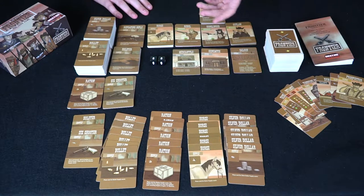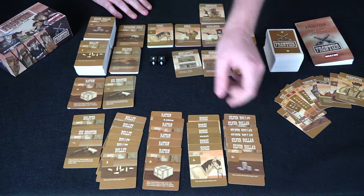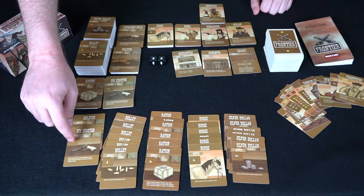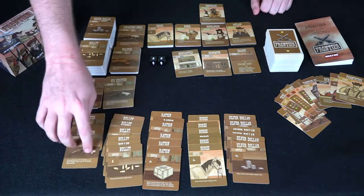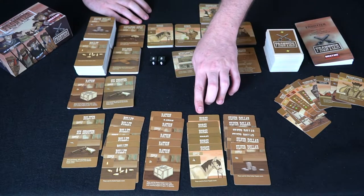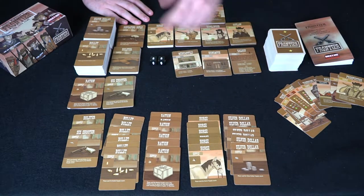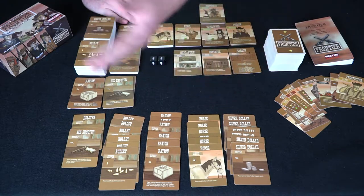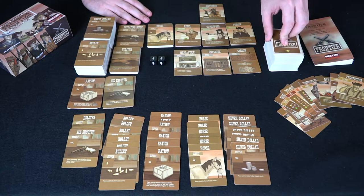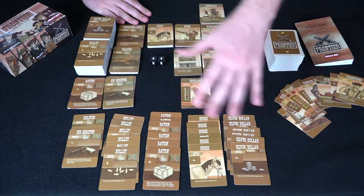To start the game you can choose to buy anything from the stores. You can spend two silver dollars for one bullet — but remember guns can only hold so many bullets based on which guns you have. With a six shooter you already have six bullets so you may not need more. Horses are useful throughout the game with cards, as are rations. The next thing you do is draw a card from the top of the deck based on your notoriety — you always draw at least one.